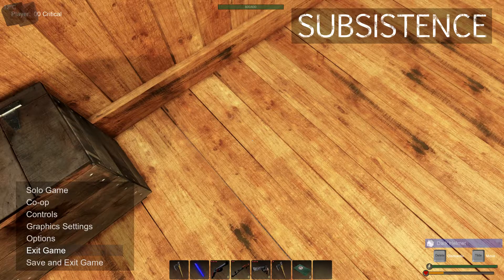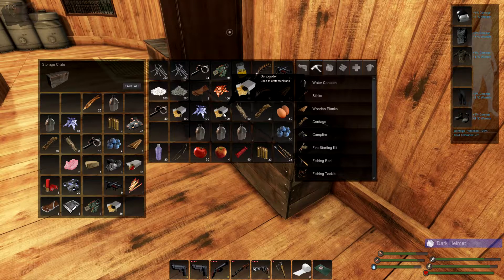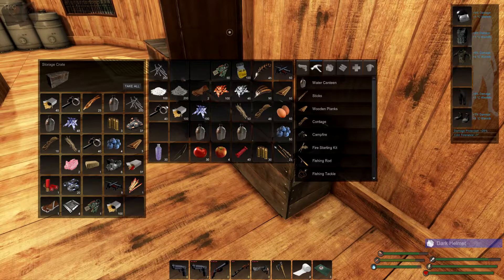I'm going to exit and redo the test — drop all the extra stuff. I noticed I had 200 gunpowder on me, which skewed the numbers. I had some extra metal and extra nails too. Making sure I don't have any odd numbers — I want round hundreds so the 33% math is clean.